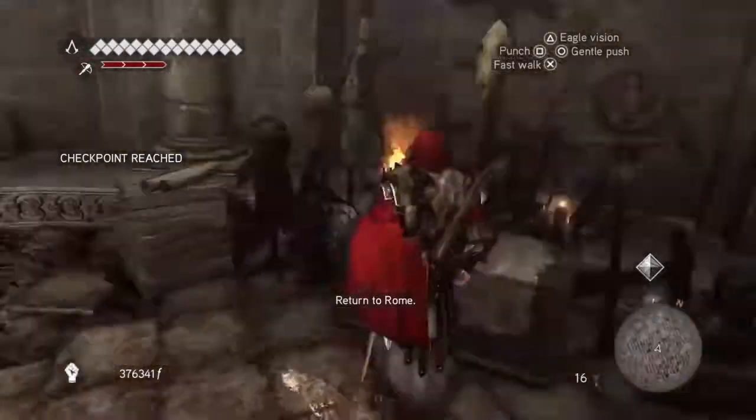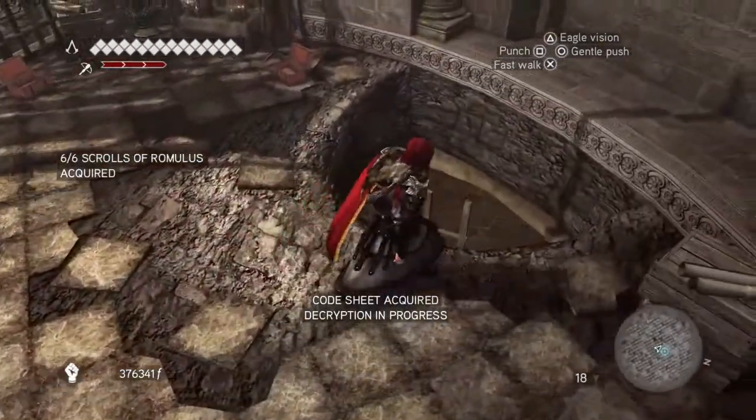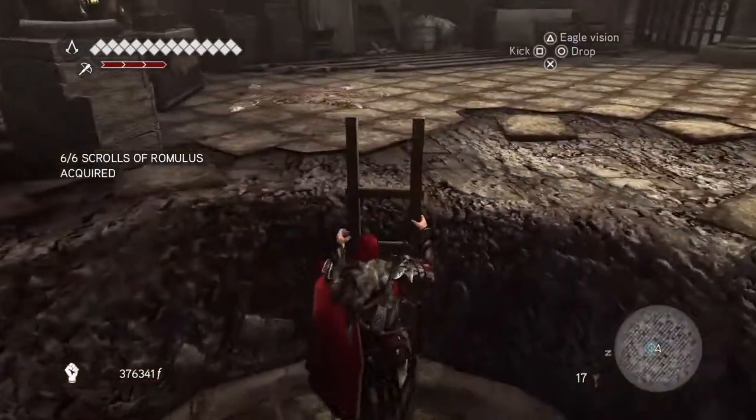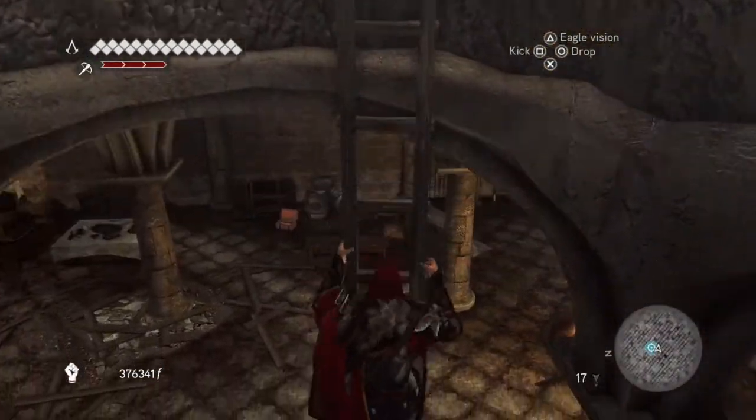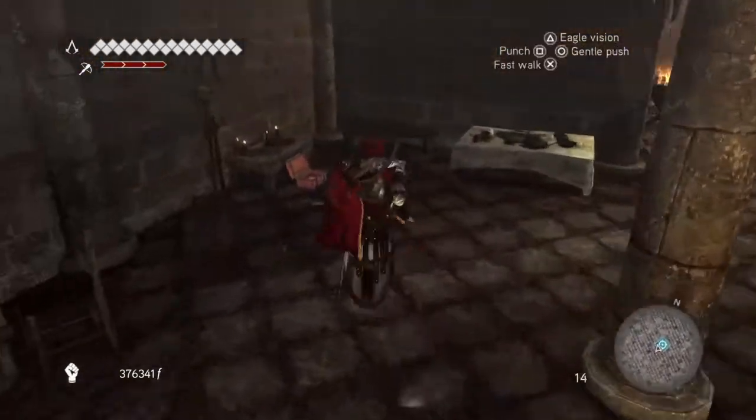So you can see here as I've slowed it back to normal speed, there are two treasure chests there in the corner — that's two of them — so that would be five treasure chests that we've had. And then there are another four down here.